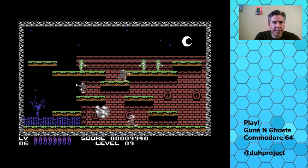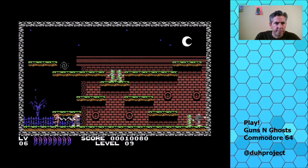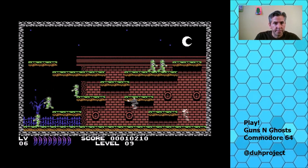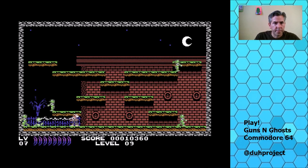These headless guys are very tough to kill — they take a very long time. And they jump, so if I'm up on this level, this guy can jump up to me, so you've got to be careful if they're underneath you. They actually make very good distractions for the skeletons — when the skeletons start moving fast, it helps.